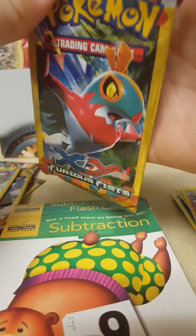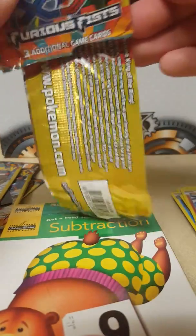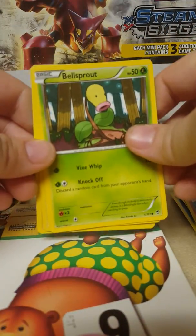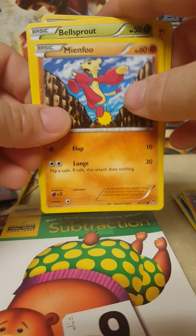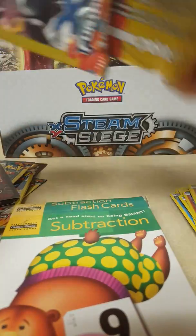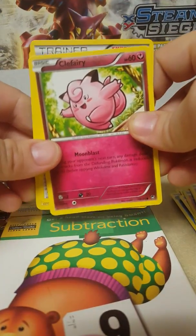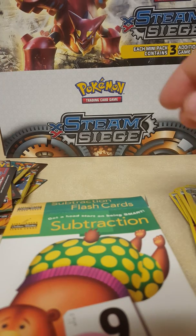The next one has Hawlucha on the front — everybody hates Hawlucha I guess. We got a Bellsprout, Dedenne, and Meinshao. I don't know if I have a Bellsprout, so if not, that's another new one. Then we've got Clefairy, Korrina trainer, and Electivire. I don't know if I have that art — I know I have an Electivire.